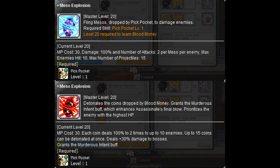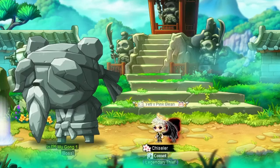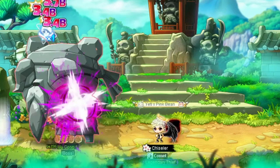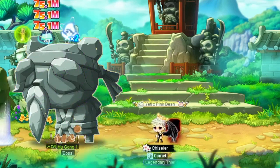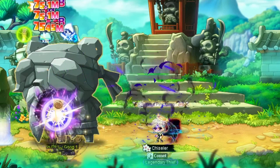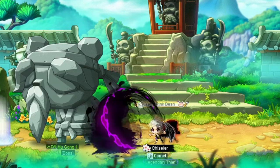The second skill in your boss weaving is Meso Explosion, shortened to ME for the sake of this guide. Meso Explosion is first unlocked in third job and can be used while the toggle for Pickpocket is active. Pickpocket causes Mesos to drop from monsters, while Meso Explosion will cause them to fly about and attack said monsters randomly, at a range of about half your screen. Using Meso Explosion after each A1, A2 rotation of Assassinate is very important, as Assassinate will generate Mesos, while Meso Explosion clears them out and adds additional damage to your bossing weave.